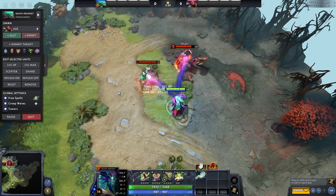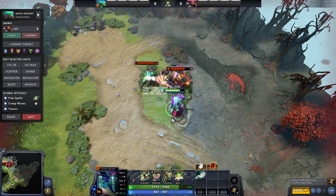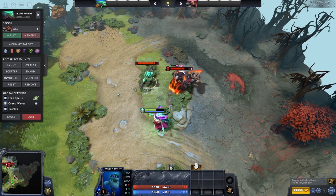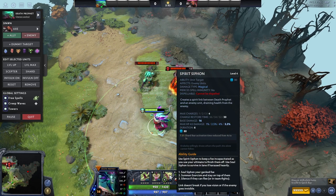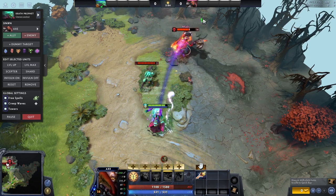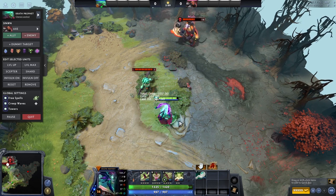When I Spirit Siphon the Axe, I'm draining a significant amount of HP. And if I drain the dummy target, it's almost impossible for me to kill this Death Prophet even with a Rapier because of how much HP I'm getting from draining this target. The dummy target has 5.6k HP, but you can see how the tankier the enemy gets, the better it is for you because you're doing more damage and sustaining through even more right-click and spell damage. The only way to counter this — because it's magical and doesn't pierce BKB — is to buy BKB or run out of the AoE, since it's not dispellable.